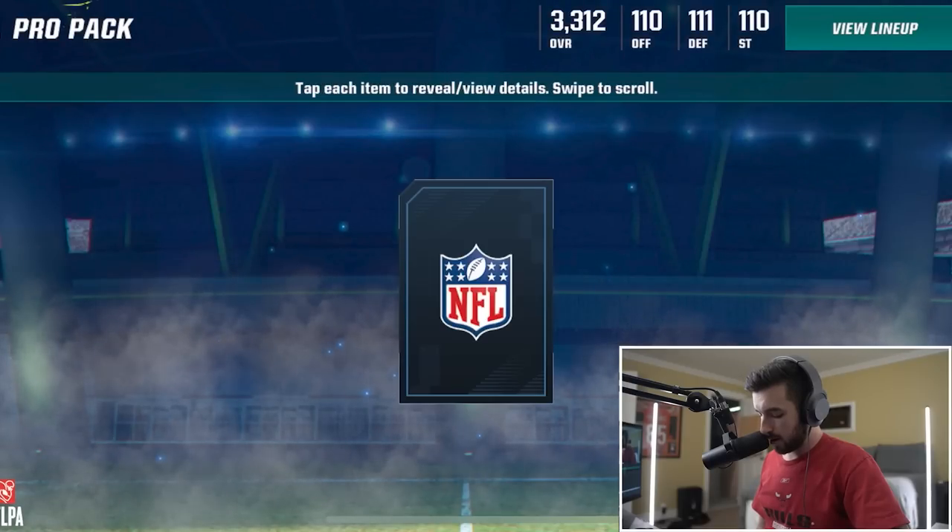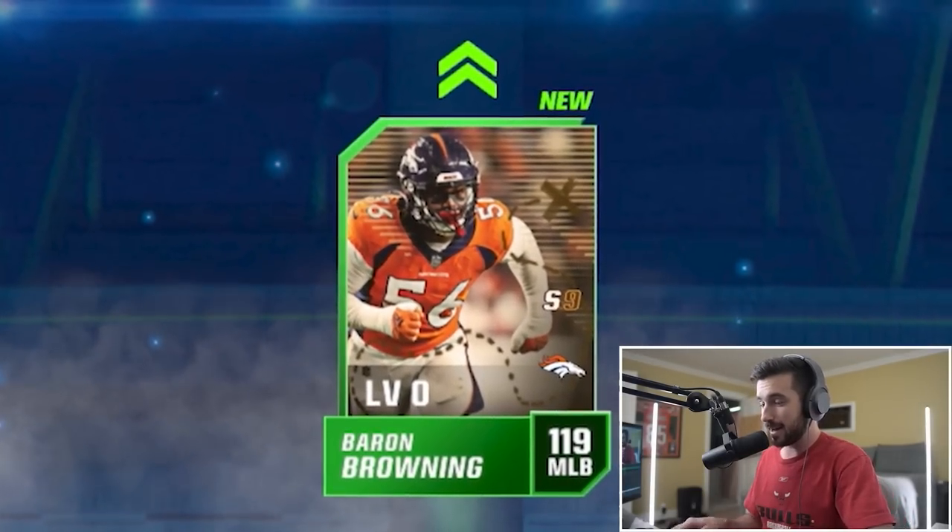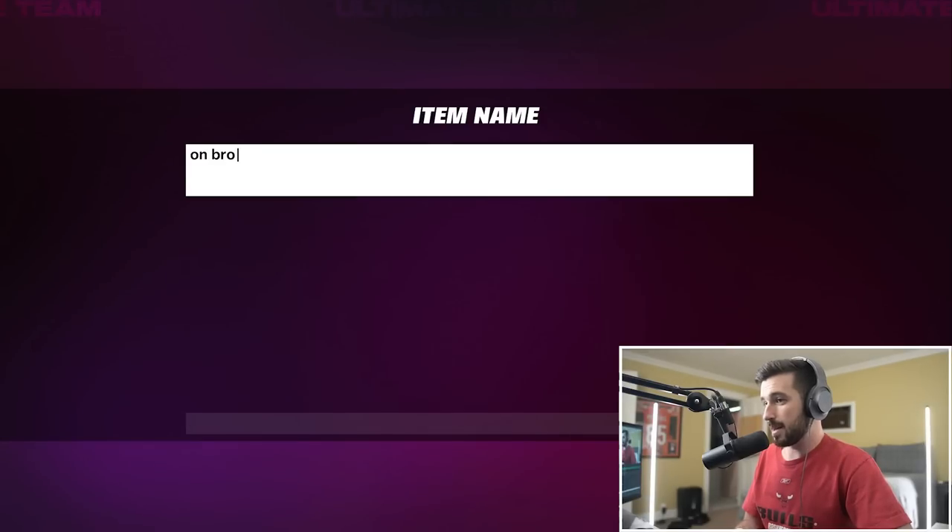I need a quarterback so bad - I don't want to use a gold player. We get Baron Browning, a linebacker, who's not even in the game. Since so many of these players aren't in Madden, we get to pick a same-position player from the same team. Since we got a linebacker for the Broncos, we'll be able to choose another Broncos linebacker that's actually in the console version.